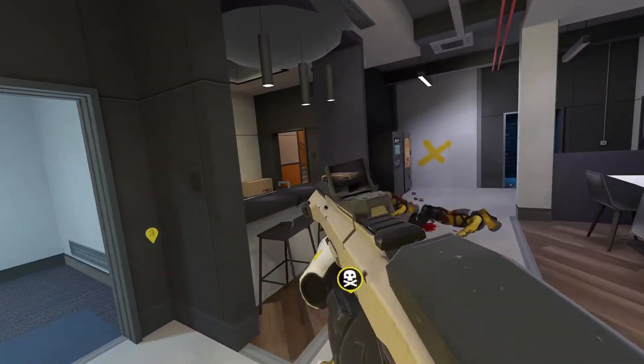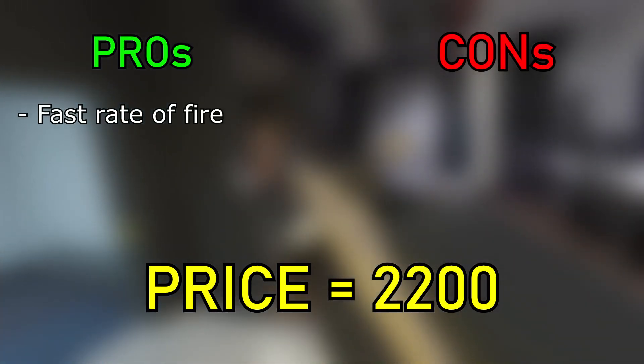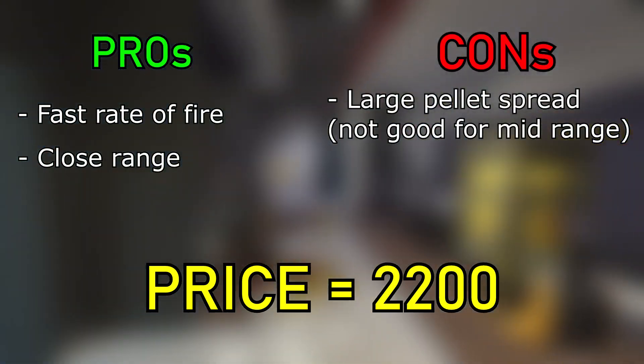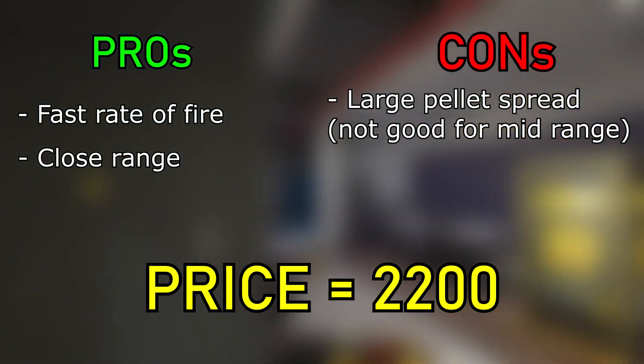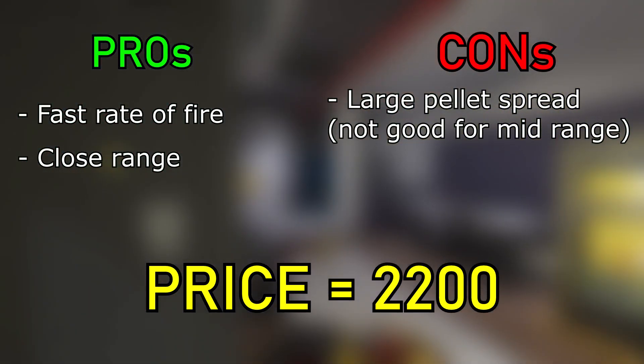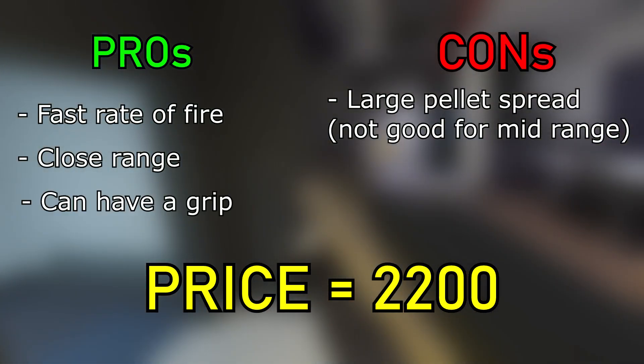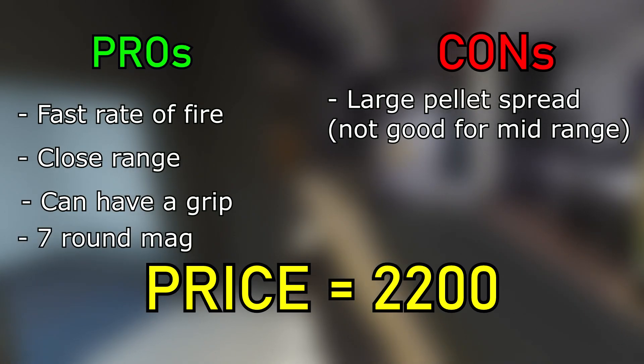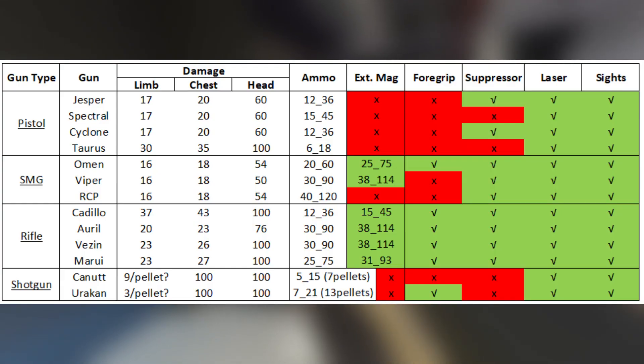Let's move on to the Urken. The Urken is your typical fast-firing shotgun, delivering high damage at close range. It has a large pellet spread, but used correctly in a close-range situation, it is devastating. Unlike the Canut, the Urken can actually have a grip, so firing this thing fast is really useful with the grip. The Urken also has a higher magazine capacity with seven rounds. If you go back to our damage sheet,